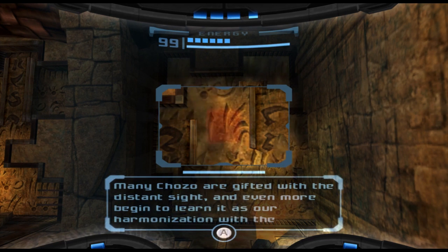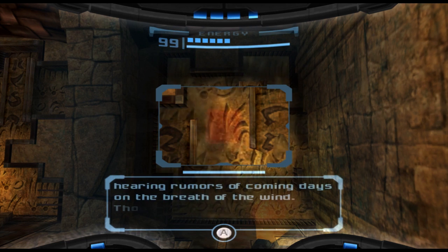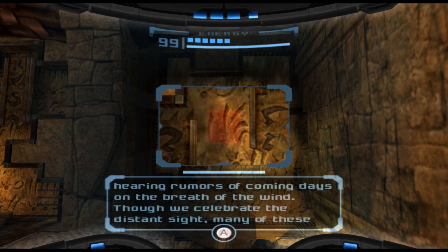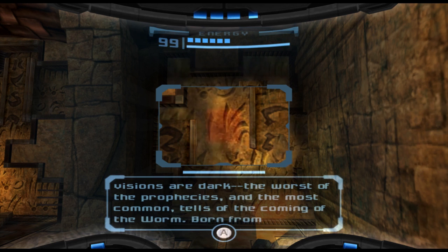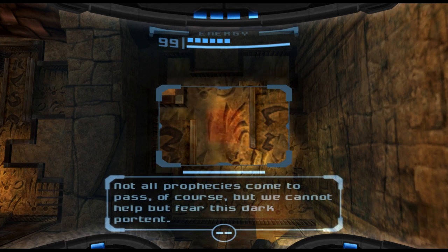'Many Chozo are gifted with the distant sight, and even more begin to learn it as our harmonization with the universe becomes more and more complete. We peer forward, seeing prophecy in the ripples of the water, hearing rumors of coming days on the breath of the wind. Though we celebrate the distant sight, many of these visions are dark — the worst of the prophecies, and the most common, tells of the coming of the worm. Born from parasites, nurtured in a poisoned womb, the worm grows, devouring from within, until the world begins to rot. Not all prophecies come to pass, of course, but we cannot help but fear this dark portent.'